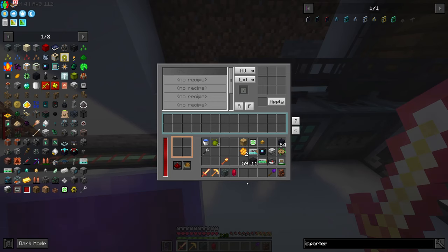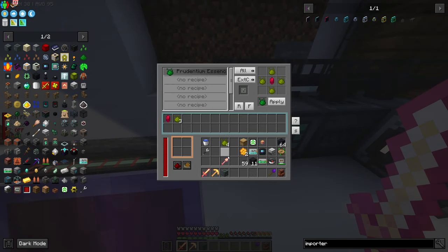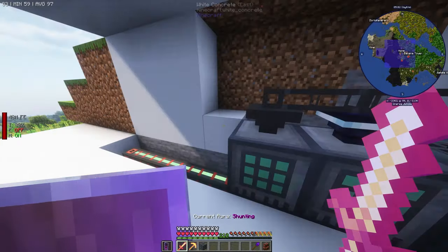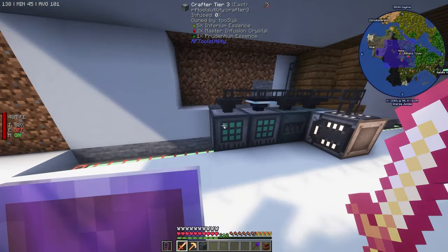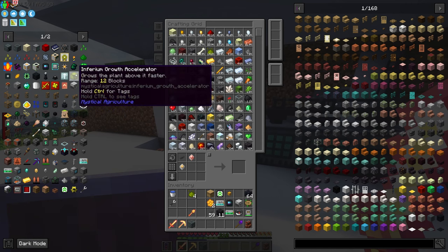This should just slowly cook these up into prudentium. There we go, so we just have auto prudentium now. I might upgrade it further to have all of them coming out of here, but we don't have enough inferium being pumped out to do that at the moment. But this is where it'll start — we can start doing all of the inferium, prudentium, all of those in here, and have those get auto crafted for us as well.